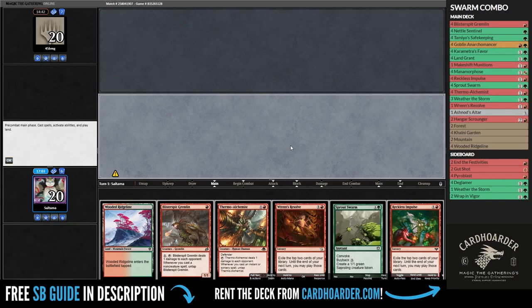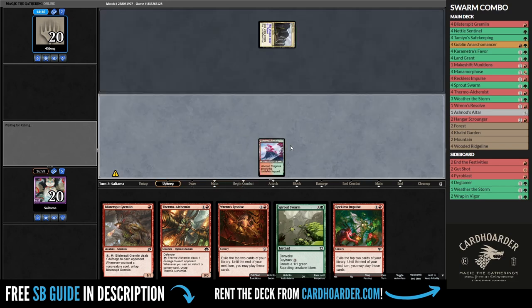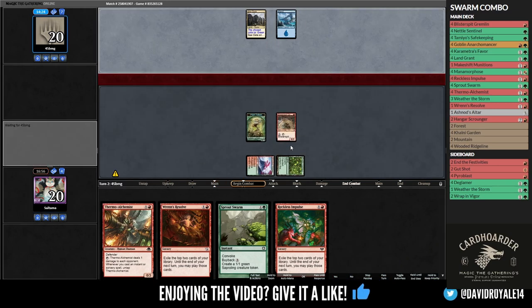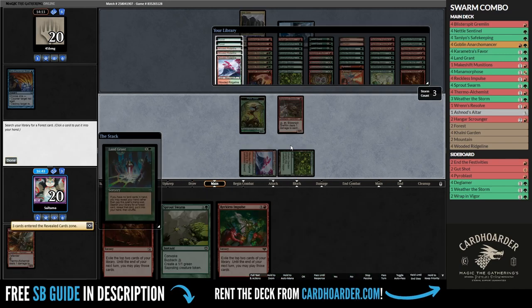In the last game, I kept a decent hand if I could find a second land. Since I didn't want to take any risks, I decided to keep it. This did not punish me as I was able to find another land and add another creature to the board. The plan is to keep hitting our land drops while assembling our combo sooner rather than later.